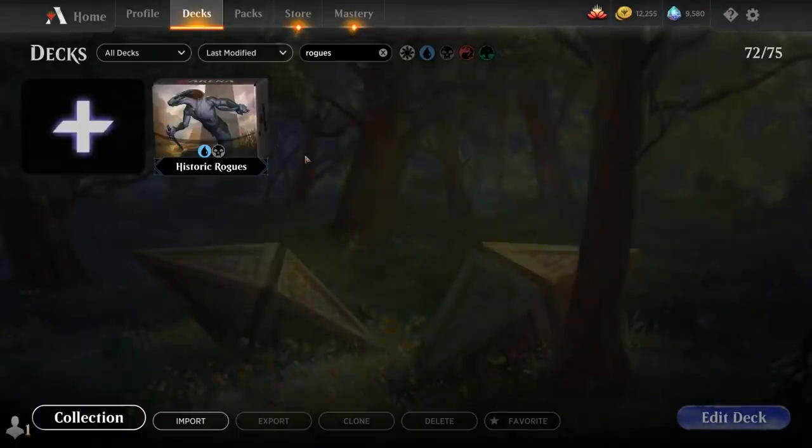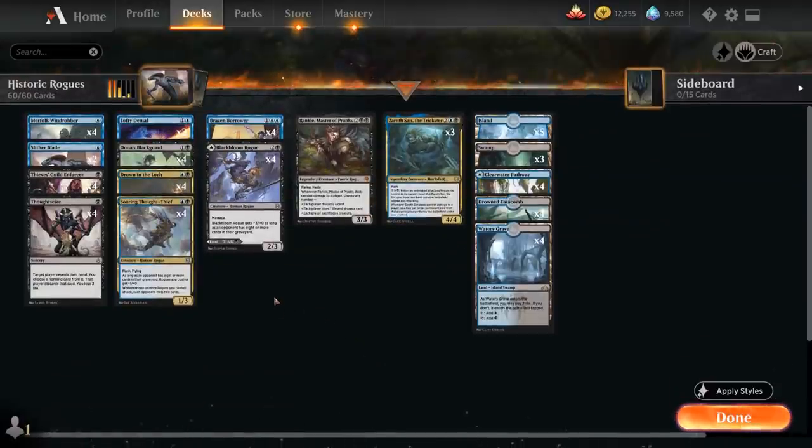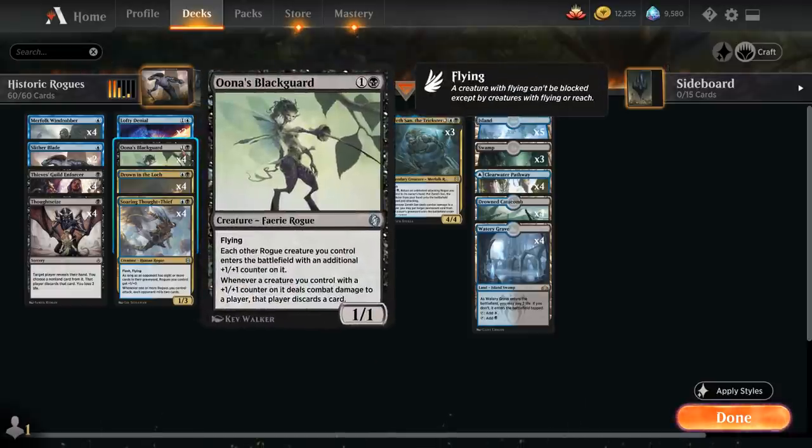Hello and welcome to another Magic Arena gameplay video. Today we're taking a look at another historic deck, and as voted on by my supporters on Patreon, we're taking a look at a blue-black rogues deck that got a ton of new additions with Zendikar Rising, although one of the cards already in historic via one of the Anthology expansions is Una's Blackguard.